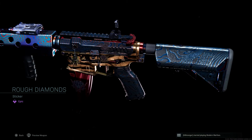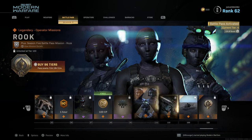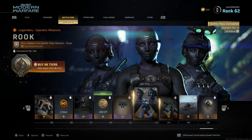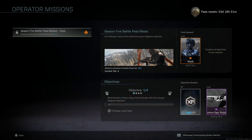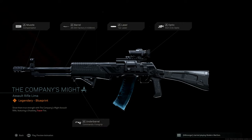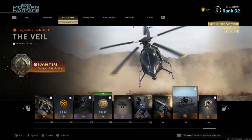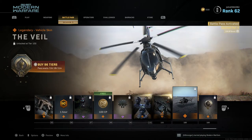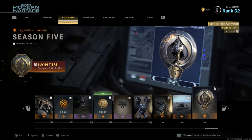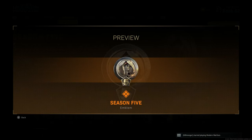Tier 96 is a one hour double XP token. Tier 97 is Rose Thorn, an epic charm. Tier 98 is 100 free COD Points. Tier 99 is Rough Diamonds, an epic sticker. And the Tier 100 rewards: first is Rook, an operator skin for Rose; second is The Company's Mind, a legendary blueprint for the AN-94; third is The Veil, a legendary matte black vehicle skin for the chopper; and fourth is the Season 5 legendary emblem.